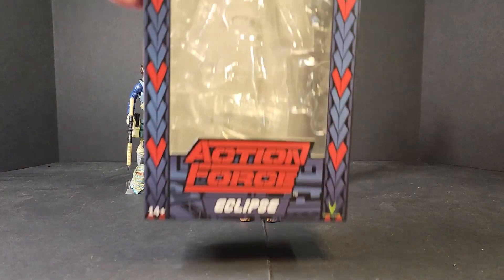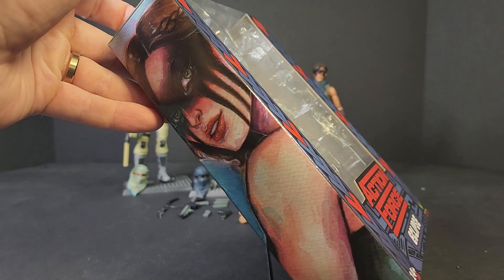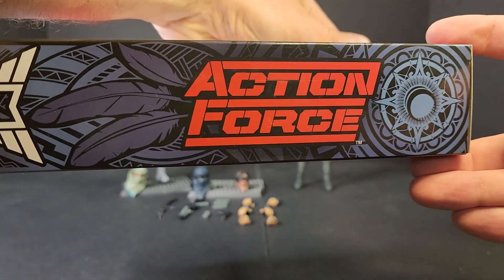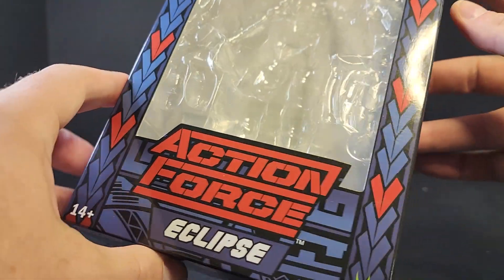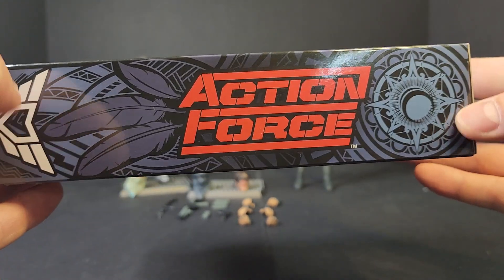Warpath Eclipse comes in this beautiful box — red and blue with a very Native American feel. You get the artwork on the side, which looks fantastic. I'm going to cut up the box afterwards. It'll break my heart, but I'm just playing the figure out of box. No point in having an empty box when I can just slice it up and keep what I want — and that looks fantastic.